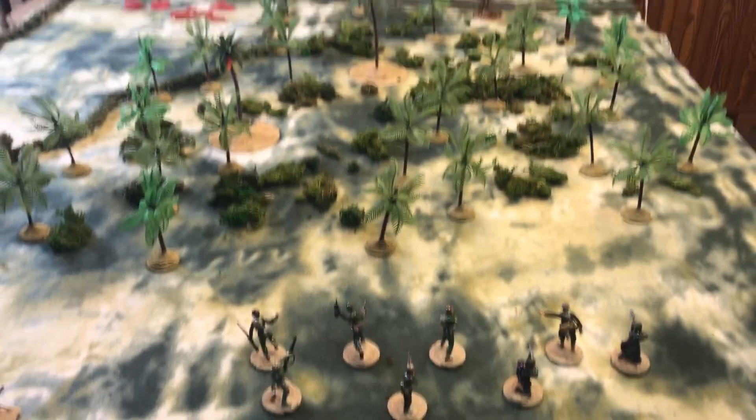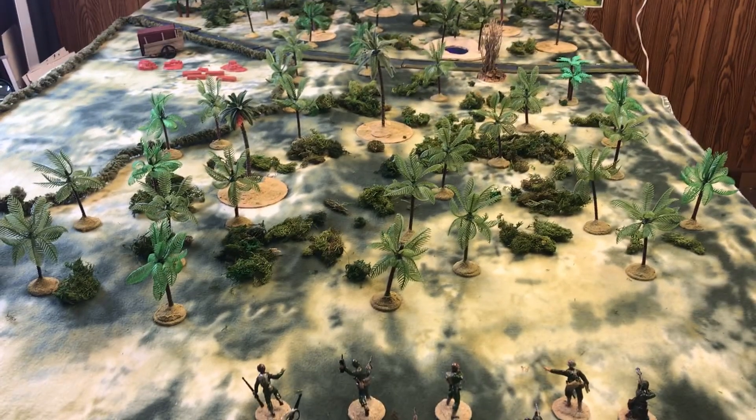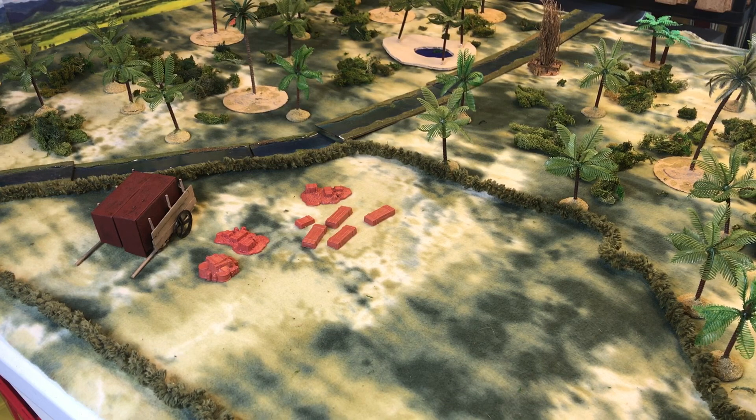Their mission: they received word that there is munitions somewhere out here in Guadalcanal that were left behind by the Japanese. Their orders are to secure the munitions or destroy them. There's the munitions — they came in the Alamo playset. Pretty cool. We've got some ammunition boxes and such. I haven't painted them yet.